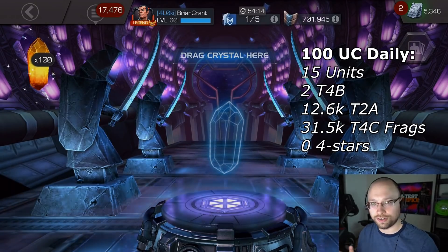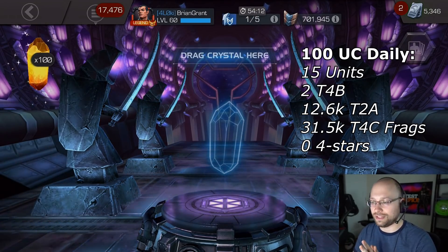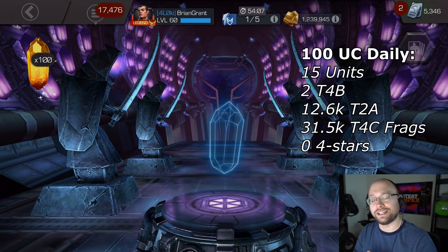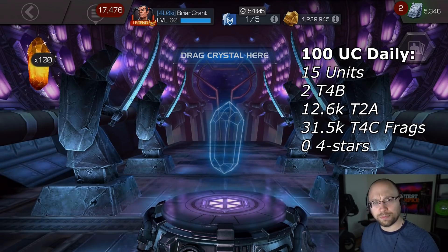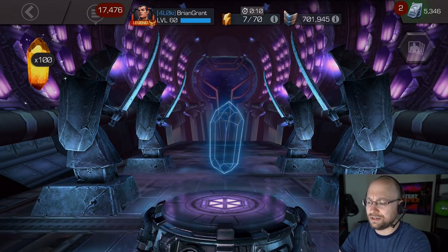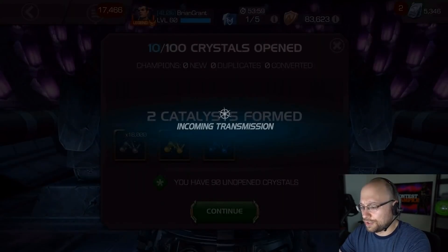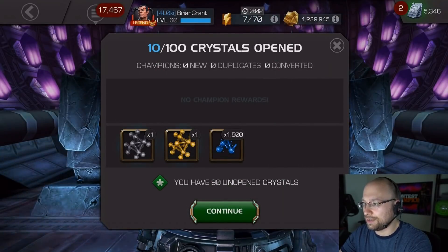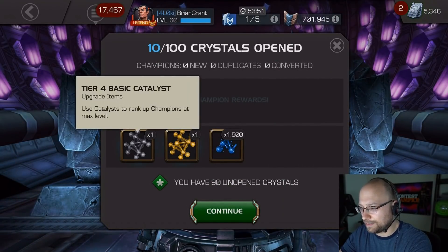And no 4-Stars — I never pulled a single 4-Star out of the Uncollected Dailies. So that was the result of 100 Uncollected. And now we're just going to pop open 100 of these Cavaliers and see what we got. First pop here, and of course we're hit with offers right away blocking what I actually pulled — gotta love that.